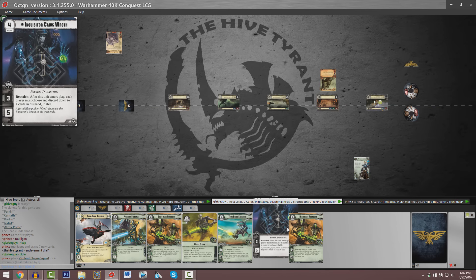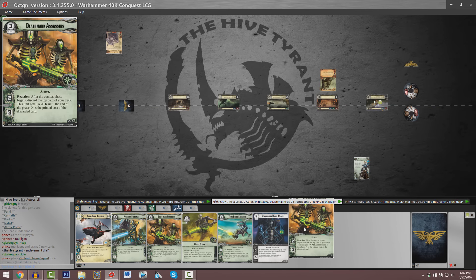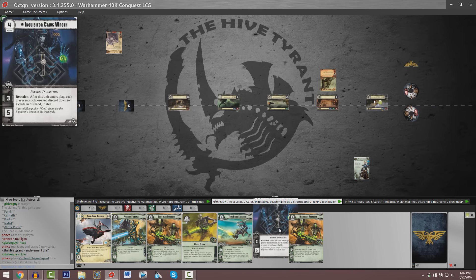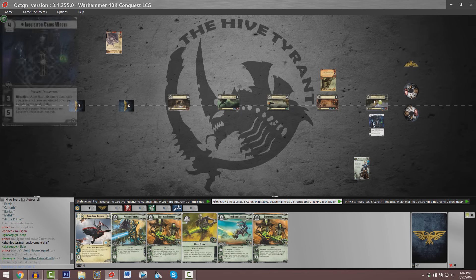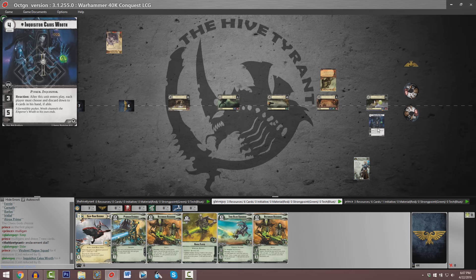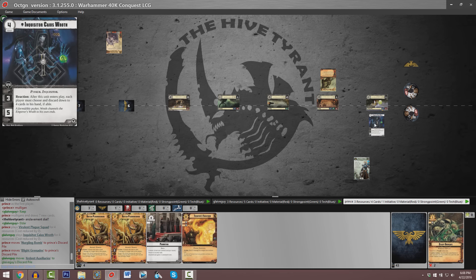In assessing Guy's hand, we've got a slew of Necron units, a neutral, and we also happen to see an Eldar as well, one of our newest army units. Looks like at planet number one we actually see Inquisitor Caius Roth. He's a 3-5, and he's got a reaction where after he enters play, each player has to discard down to four cards in hand if able. But this actually works out favorably because Onrakir wants to be able to deploy units from discard piles.